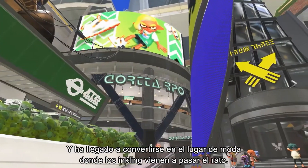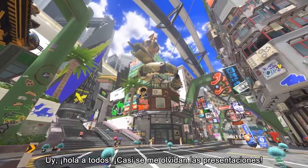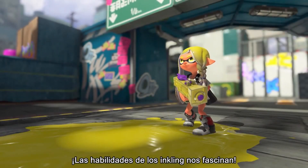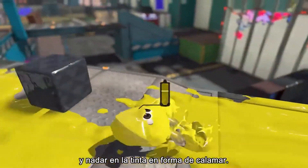It's also the hottest new place for inklings looking for things to do. Hello everyone, hope you're all staying fresh. We're the researchers from the Squid Research Lab. We're simply fascinated by what these inklings can do — they can splat ink in kid form and smoothly swim through it in swim form.